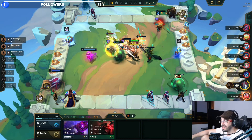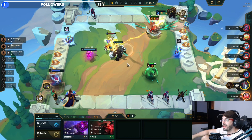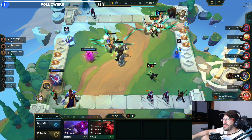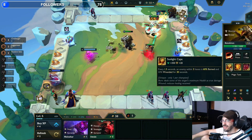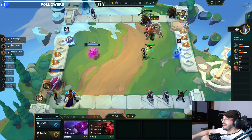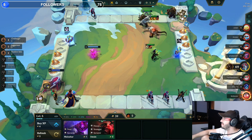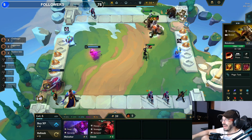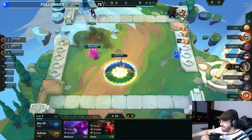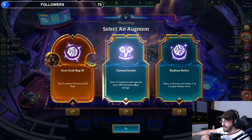If we have a tier 2 we could put Taric and Irelia tier 2. Look at this guy — those radiant items are really good for the front line for Renact. The glove is not ideal but I think it gives you a nice way to sustain life. Okay, I don't like this.